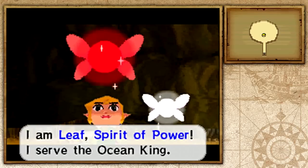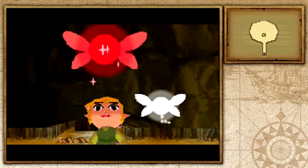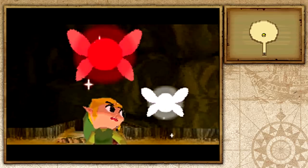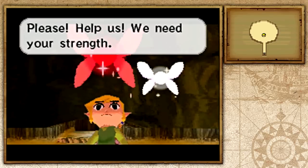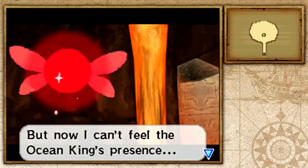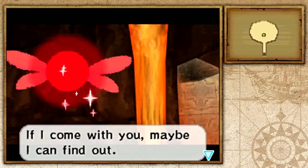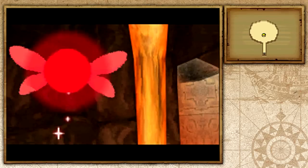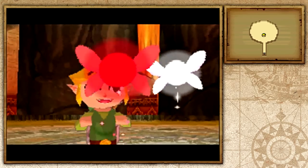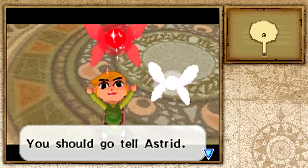I am Leaf, Spirit of Power. I serve the Ocean King. I owe you thanks for defeating that evil wizard — you broke the seal so now I'm free. It's the Spirit of Power, Leaf! This must be what Astrid was talking about. Please help us, we need your strength. I was locked away with the Ocean King years ago, but now I can't feel his presence. If I come with you, maybe I can find out. I will be glad to lend a hand. The Spirit of Power, Leaf, has joined your group. You should go tell Astrid!